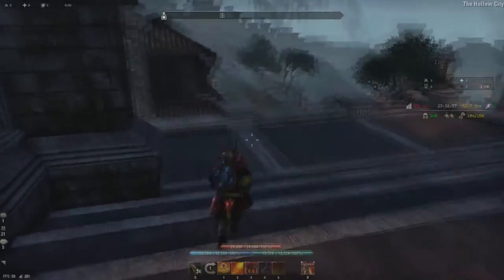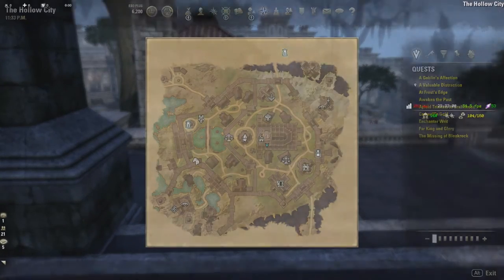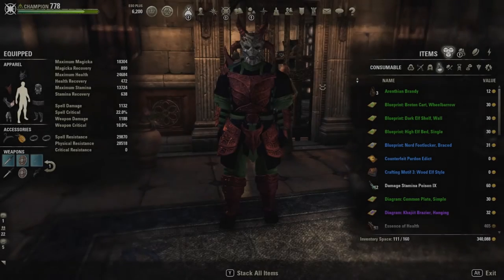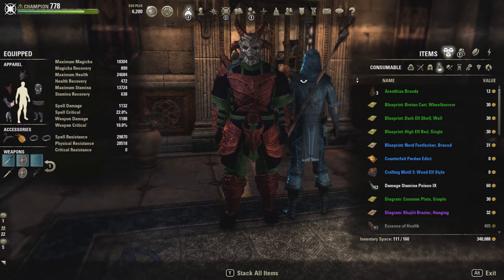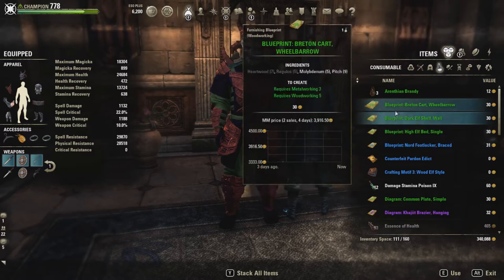That's pretty much it — it's back over to the bank and you're done. What I've got here is probably the product of an hour, hour and a half of farming here in Hollow City. So it's not too bad, and also a bit of a bonus with some purple recipes in there.